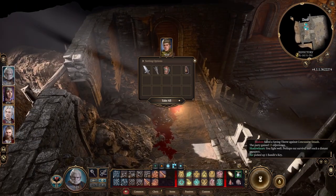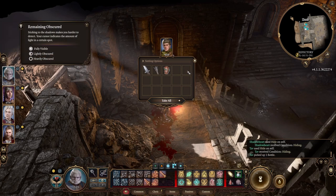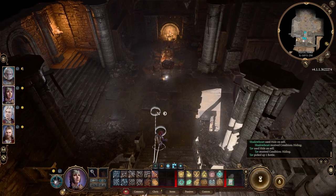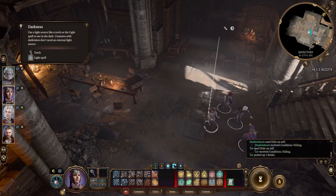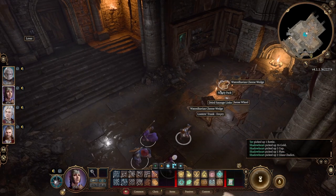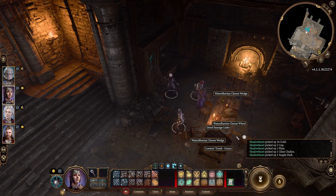Bandit's key. Toggle group — toggle hide — there we go, everyone hide. Sticking to the shadows makes you harder to detect; your cursor indicates the amount of light in a certain spot. That's kind of cool, it just makes sense. We've seen this before a few times. We're slightly obscured right now. Plague looter's trunk — money, cup, plate glass chalice, supply pack — we'll definitely grab that. We're going to grab all the food because it means long resting won't be so costly.